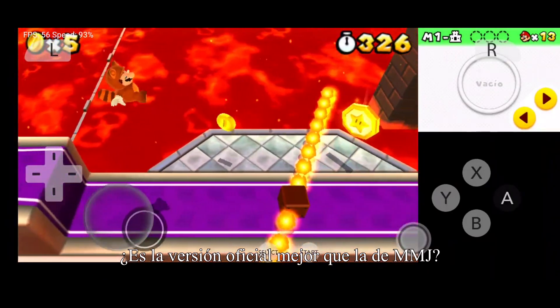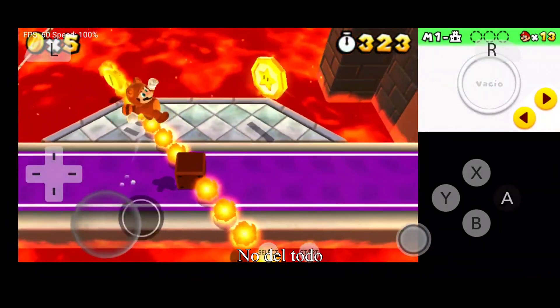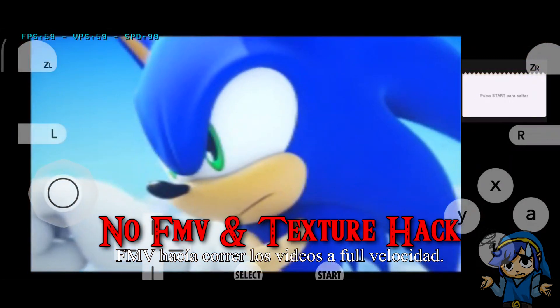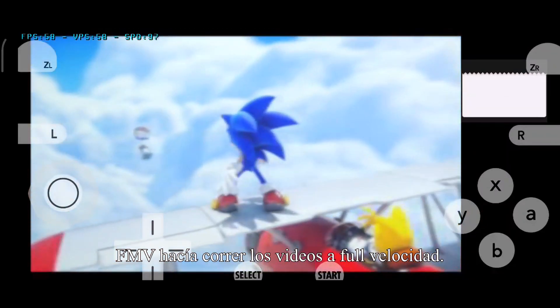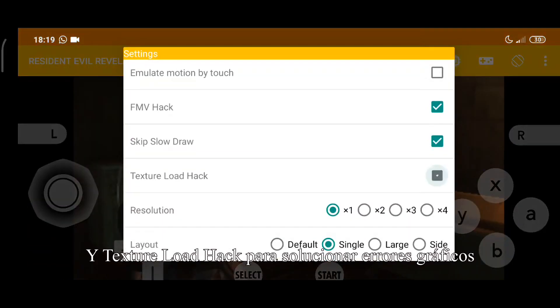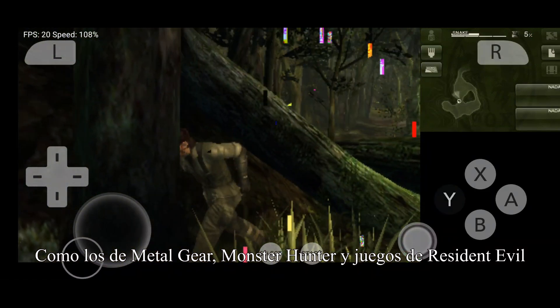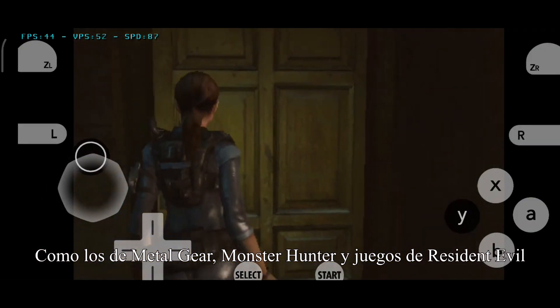Is the official version better than MMJ? Not at all. We lost FMV Hack and Texture Hack. FMV Hack was used to make videos run at full speed, and Texture Hack was used for games with graphical glitches, such as Metal Gear, Monster Hunter, and Resident Evil games.